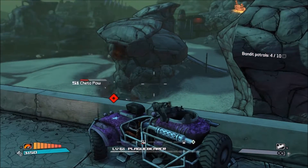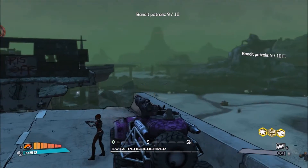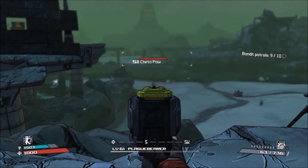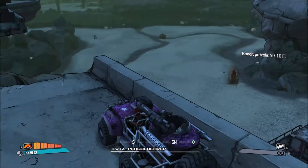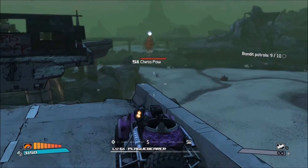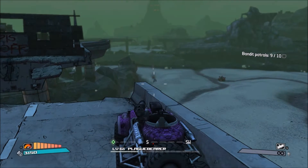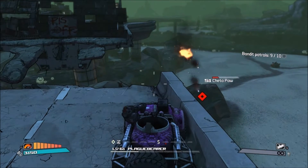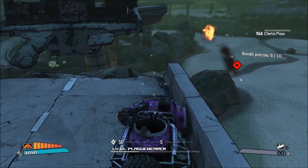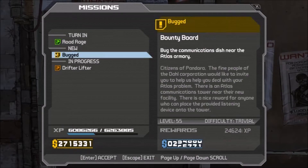Basically just lock onto these cheetah pods and keep taking them out. They spawn on the right side and on the left side, so just keep switching sides and you'll be able to take them out really quickly. Sometimes there's one that spawns all the way over there and you can't lock onto it, so you'll have to snipe it from over here and hope your homing rockets connect. Once they do, it should come over and you can take it out quickly.